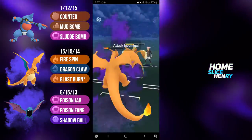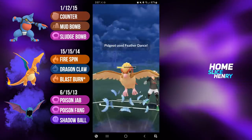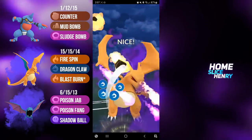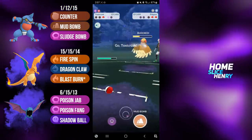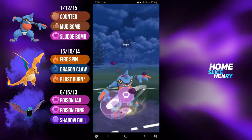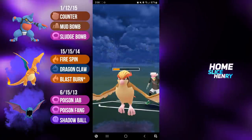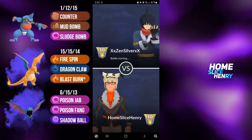Pidgeot looks like they're going for a farm down, and they decide to throw Hypno. This is tough. I will commit the shield, and then I'm going to fire off a Dragon Claw. I'm debuffed, but I'm hoping they're still going to commit the shield, because I do have a lot of energy on Toxicroak. We do get the shield, and we're going to be able to connect with the Sludge Bomb from Toxicroak. Toxicroak Sludge Bomb easily takes down the Pidgeot, and that is a good game.